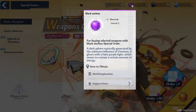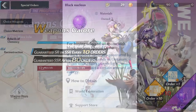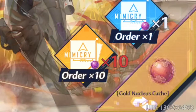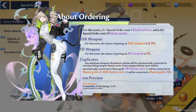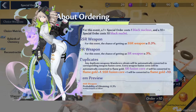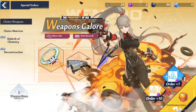Let's start with the first currency, the easy to obtain Black Nucleus. To use the nuclei, you will need to go into the special orders and select the choice weapon banner. On the bottom right, you can click on Black Nucleus Cash. On this banner, there's no pity whatsoever and the drop rates are pretty horrible. An SSR has a 0.3% chance of dropping and an SR has a 3% chance, so you will most likely pull an enormous amount of blue drops — ever so often a purple, and very rarely a golden one.